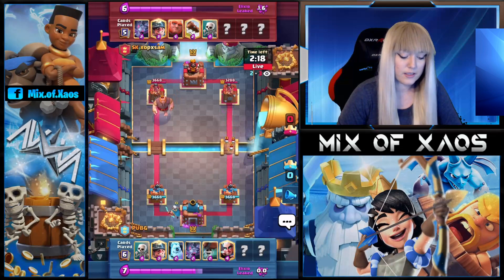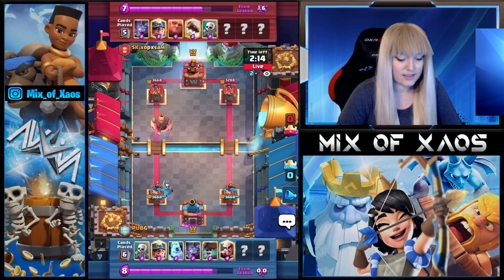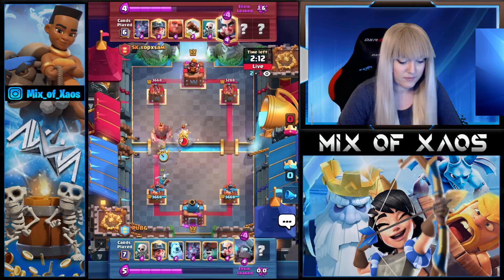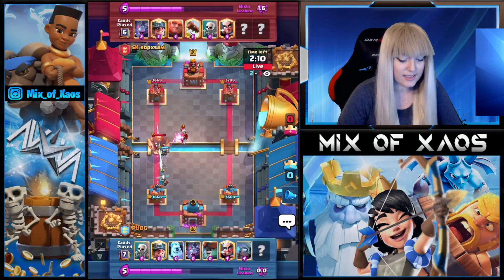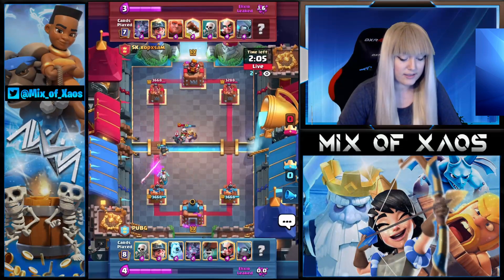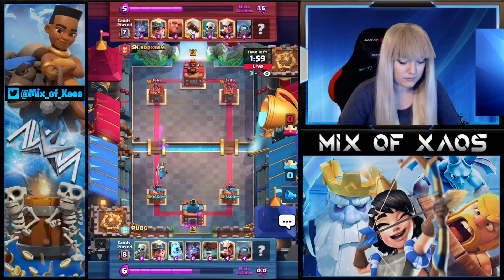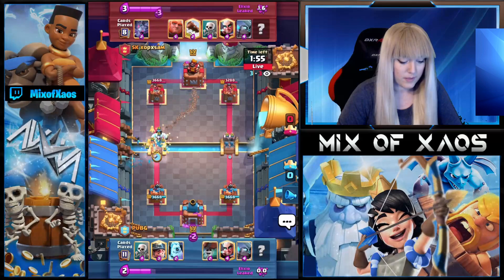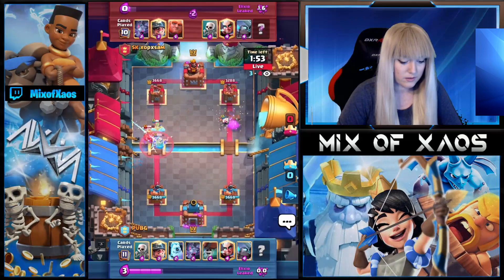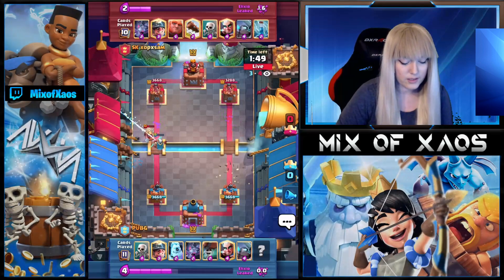Remember, PUBG is currently playing live and this is top ladder, so the pressure is higher. The Magic Archer and Mini Pekka combination is going to destroy this Giant. In the meantime, we are trying to destroy his Magic Archer with a Miner. Nice call — Magic Archer on the bridge to support, protecting the Magic Archer with Bats and applying pressure with the other lane.